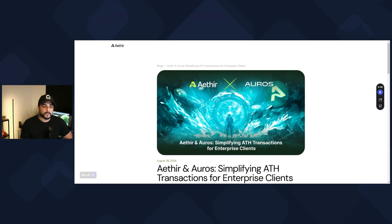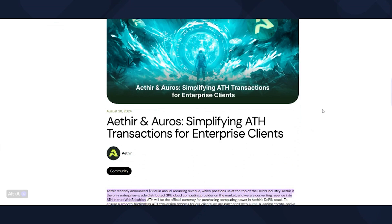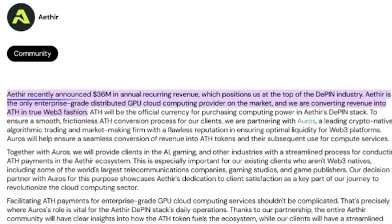And it's not a little bit of money that's being made right now. Here's a blog post that was on their website just a few months ago, published on August 28th, 2024, talking about revenue. So these clients are actually paying, and they're paying very well. Aether recently announced $36 million in annual recurring revenue — that's $36 million of revenue this year, and the year is not even over yet. With AI continuing to expand rapidly the way it is right now, you can see that these revenue numbers could easily balloon from where they are right now.